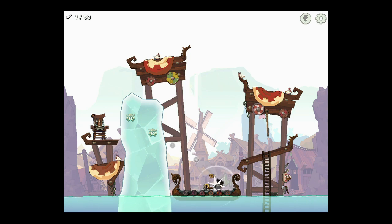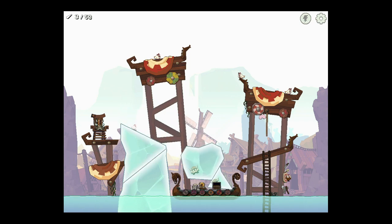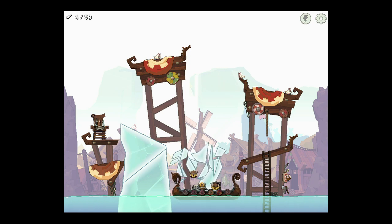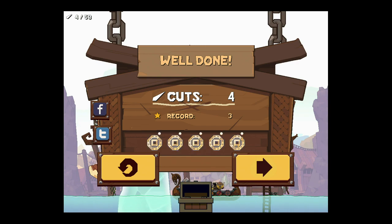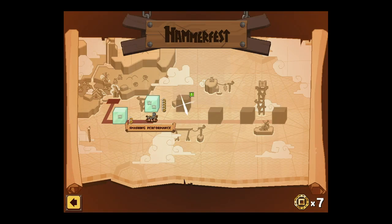You get that treasure chest and we're going to cut it like this. Get that first guy, and let's cut it so I can get the second guy — there we go. There's the extra three, gotcha. So the treasure chest makes a lot of difference.